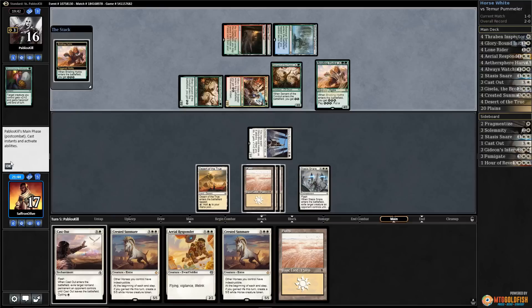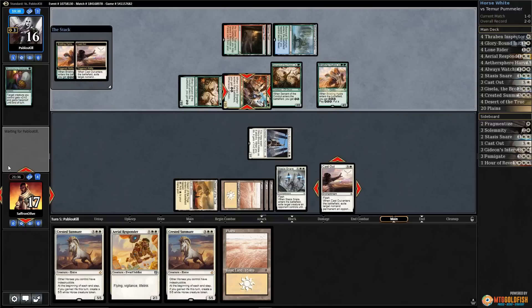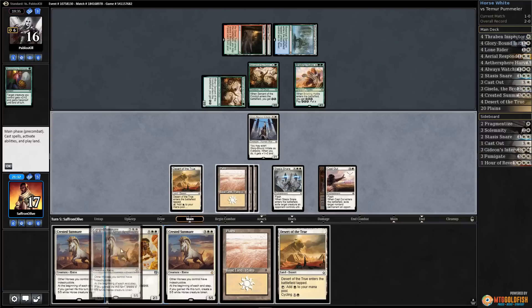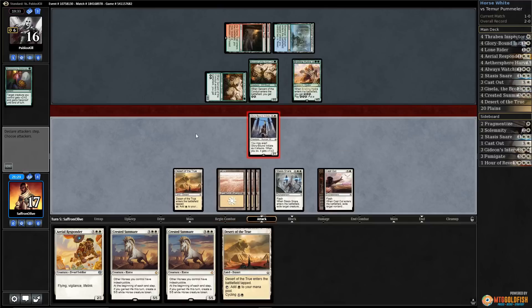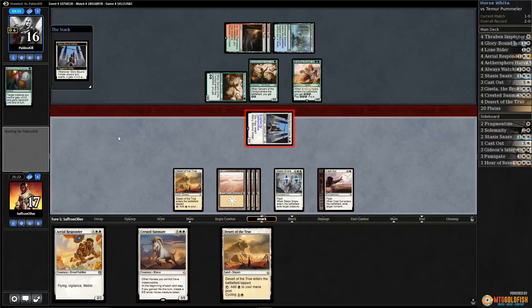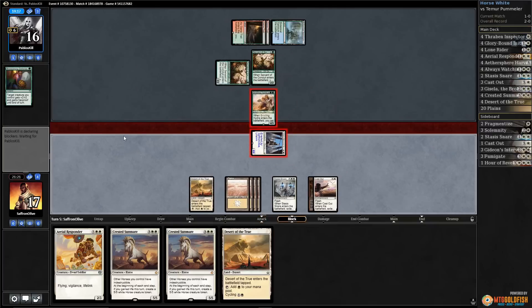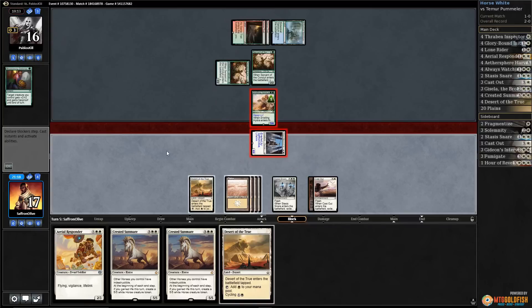Bristling Hydra — we can't Cast Out that, can we? Let's Cast Out the Voltaic Brawler; opponent gets energy. We draw a Desert, play the Planeswalker, attack and exert — we're probably going to lose our Glory Bound Initiate but we start making horses. Opponent blocks and double pumps, putting them out of energy. We lose Glory Bound Initiate, go back to 21, and get our horse down.